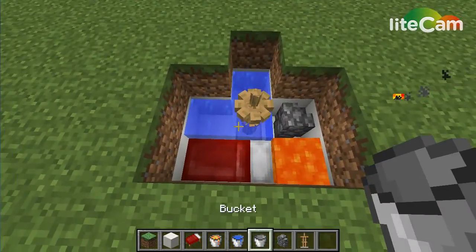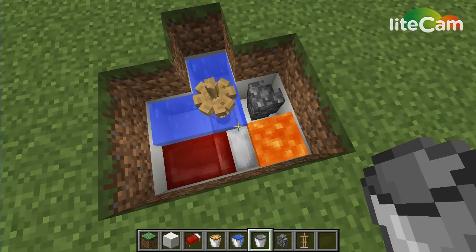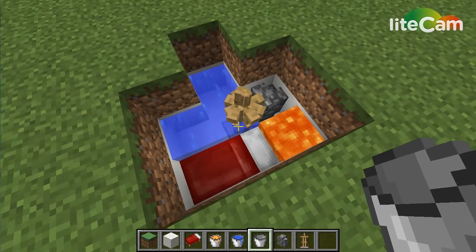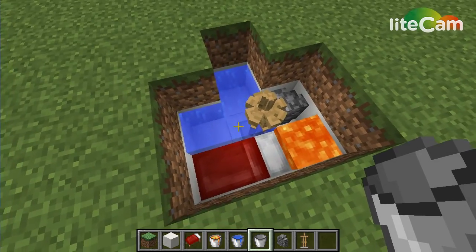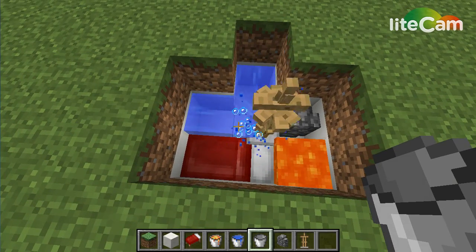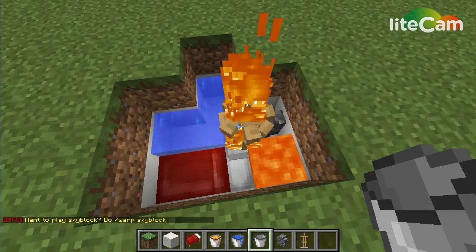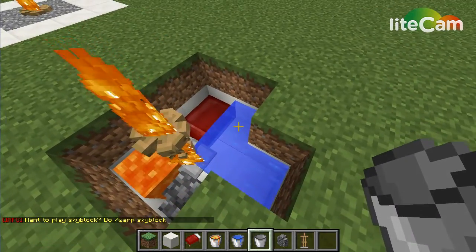Now the tricky part is this: when you're removing the water, you have to make sure that you're not looking over here, because then you're gonna end up removing one of these, and you don't wanna remove the lava. So right there should work, and basically you're just gonna wait for all this stuff to align. Now that one didn't align, so this one might not end up becoming a perfect one, but we could always still try.